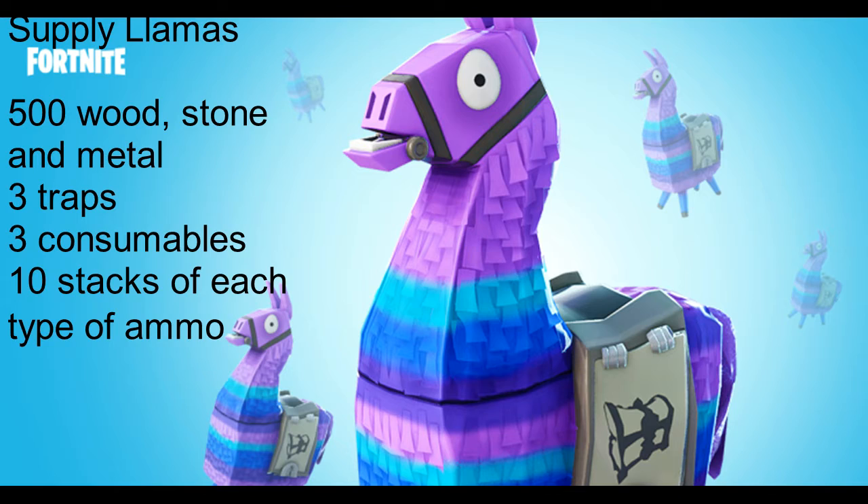First, let's get started with what is actually the Supply Llama. The Supply Llama is a llama that spawns randomly on the map and it contains 500 of each of the 3 building materials: wood,